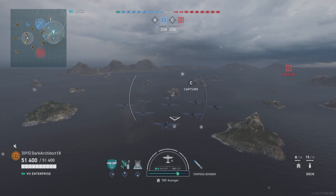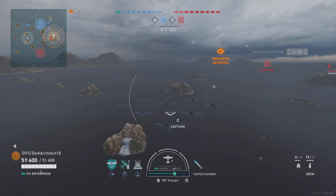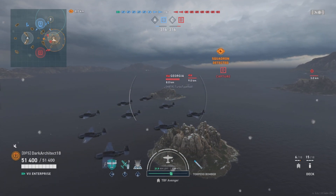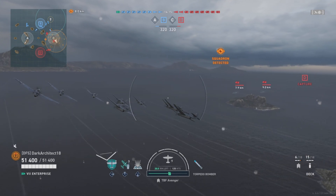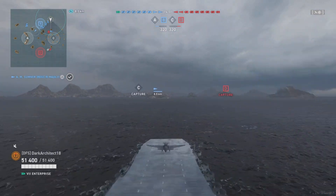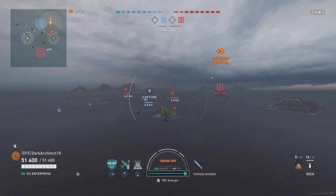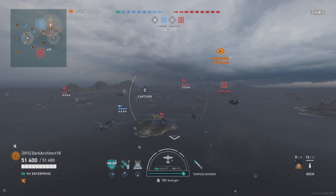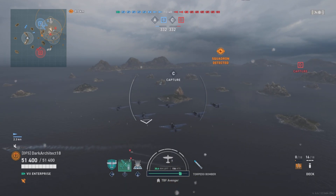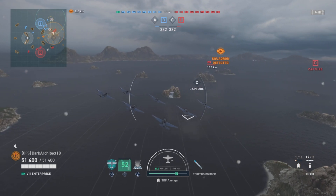Starting with the bomber squadron — one new thing with carriers over the last four to six months is that carriers now have a gas can symbol towards the bottom center of the screen. That limits your range. If it says 35 kilometers left, you have 35 kilometers of total distance, including speed boosts. If you hit zero, your planes stop and you return to your next squadron or your carrier.